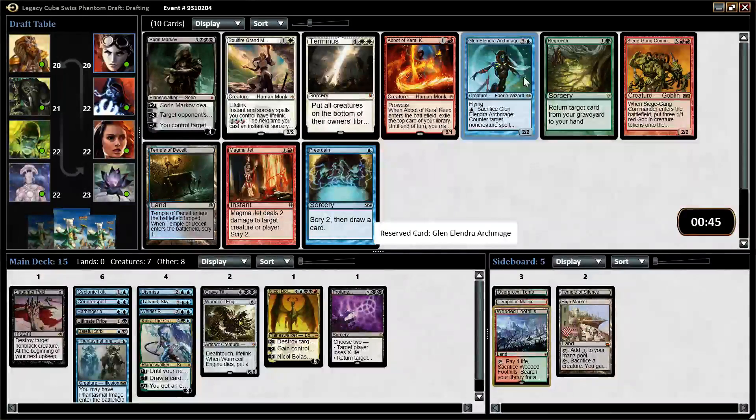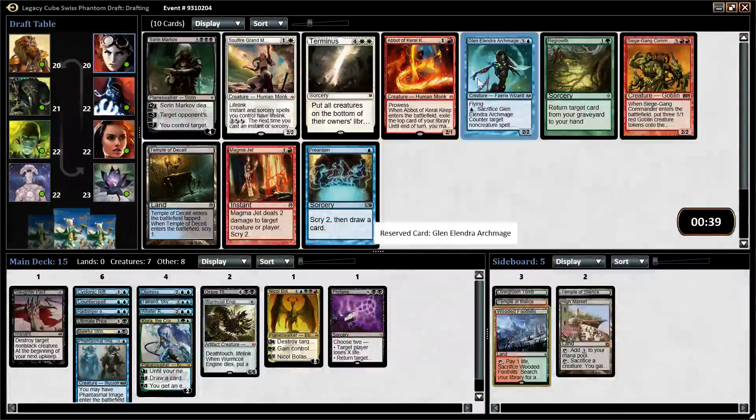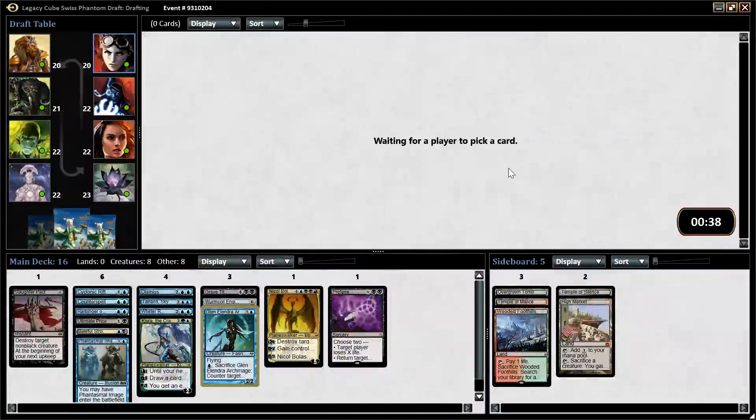We won the lottery — Glenelendra Archmage is awesome. One of the best cards in the cube, I think. Temple of Deceit would have been nice, but Glenelendra — get in, please.